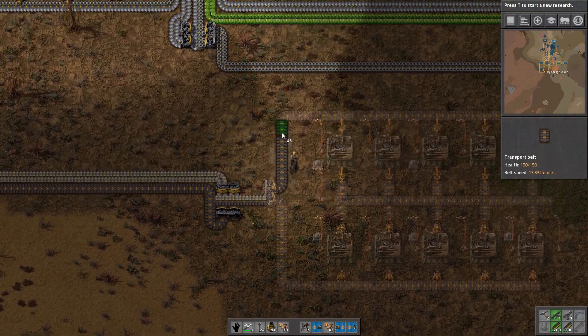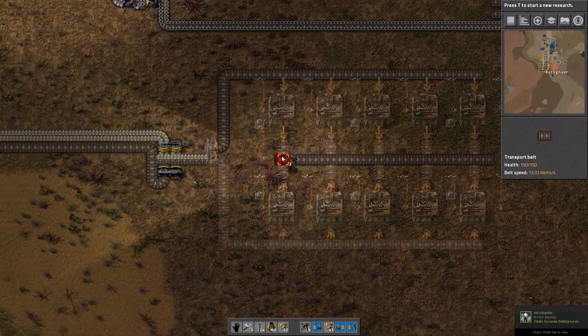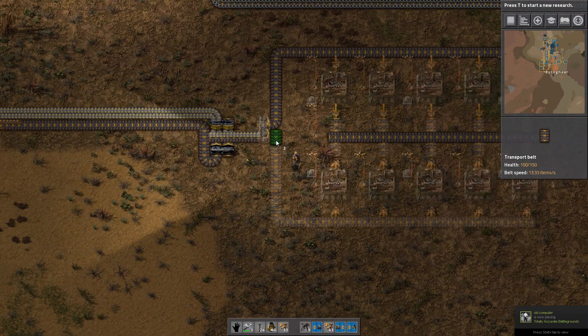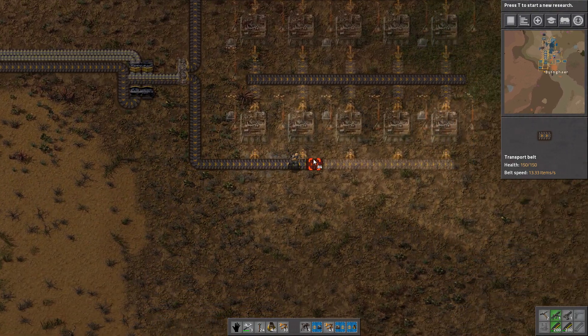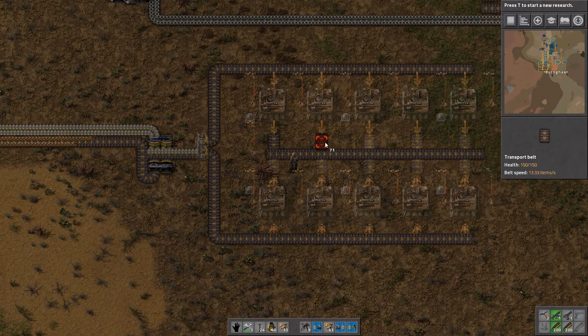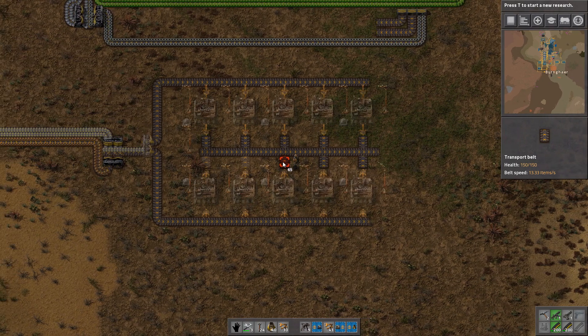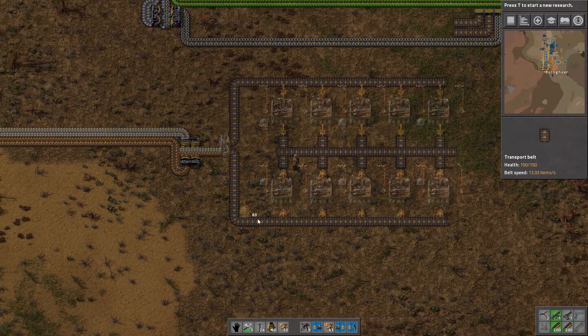Alright, so naturally we're going to have to set all of this up. A good thing about having these inserters automated is we don't have to craft them by hand anymore — we have a pretty decent supply coming in. I was like, what's taking so long? But it's some distance they have to travel, I guess.